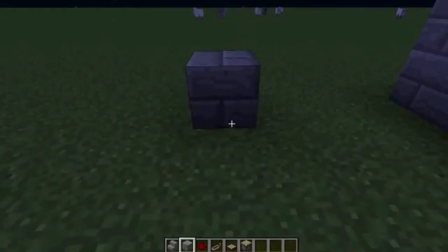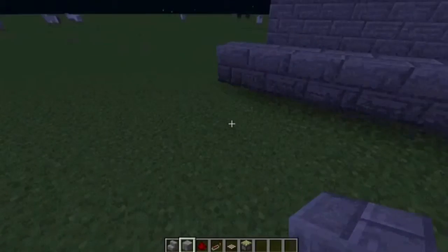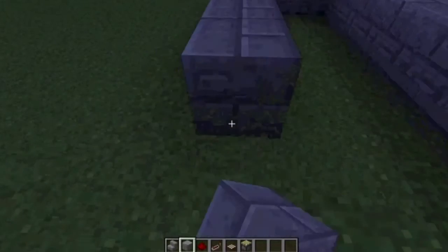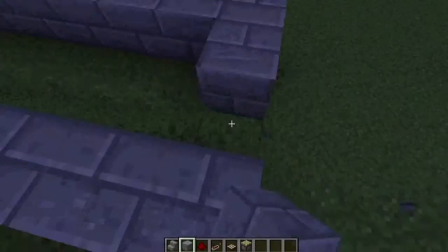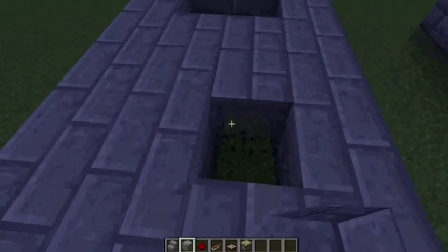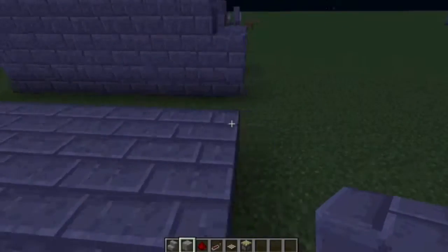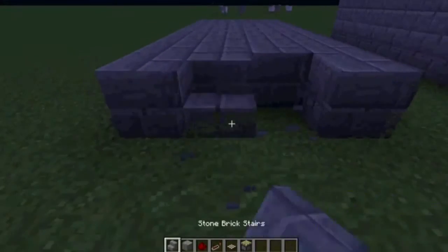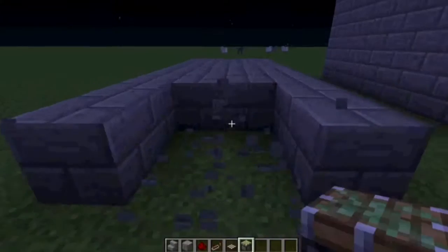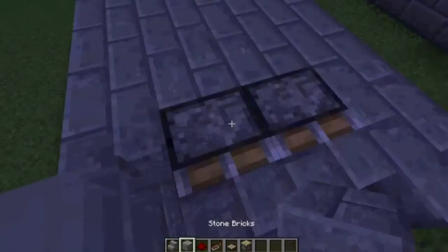I'm just going to build a totally new one. We're just going to build the staircase — one, two, three — build this all the way back, there we go, and then just fill all these in here. It's pretty simple once you get it down. Take out these front stairs, place sticky pistons there, then put stairs in there.